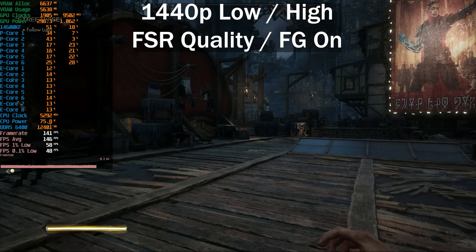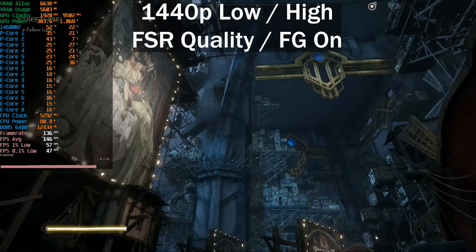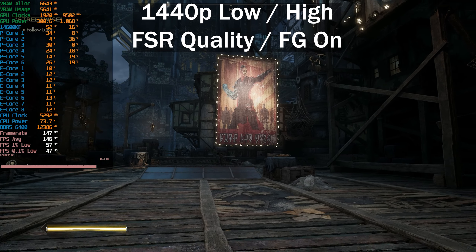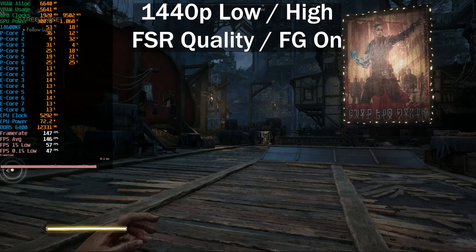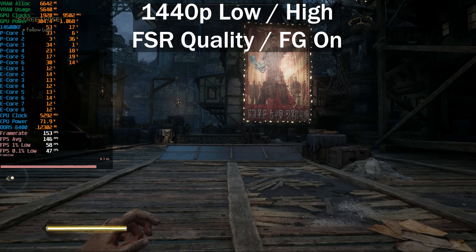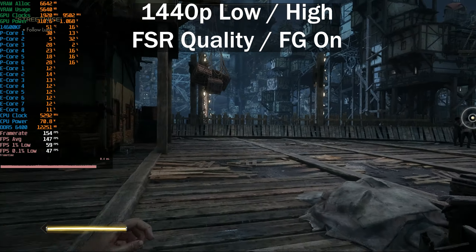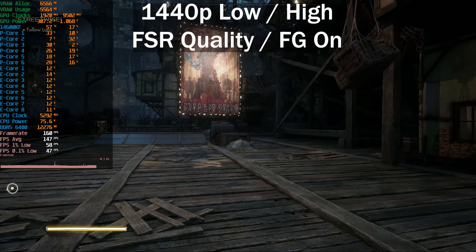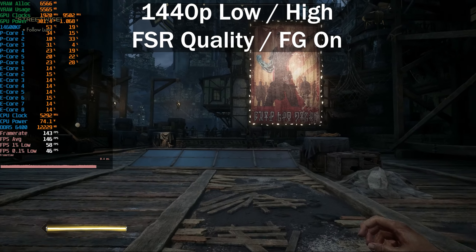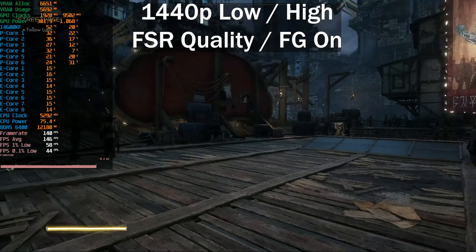Enabling frame generation in Immortals of Aveum takes us from 110 to 155 fps with no increase in motion fluidity whatsoever — it feels exactly the same as without frame generation, and it feels terrible. I don't even notice an increase in input latency. The frame time graph is doing exactly the same as in Robocop.